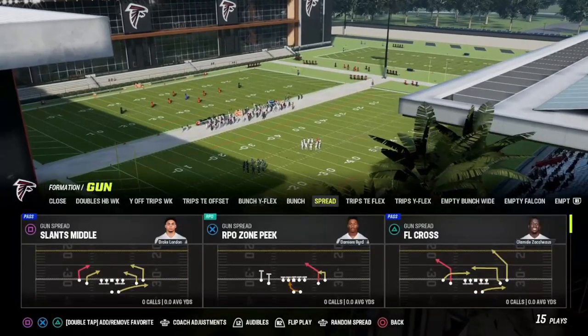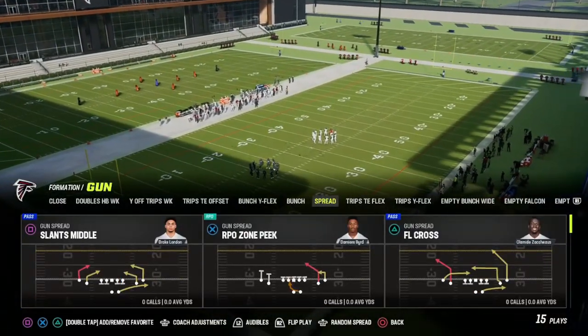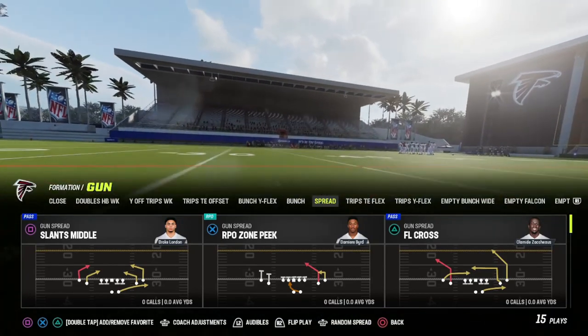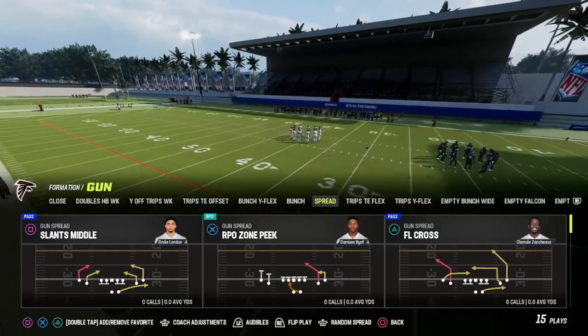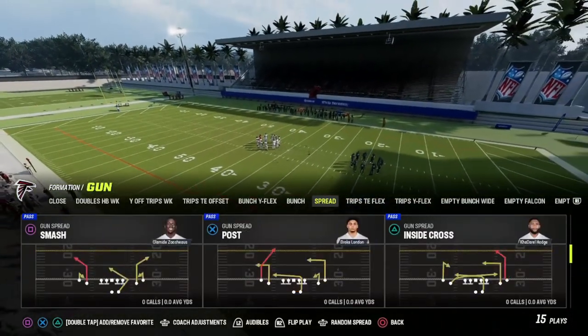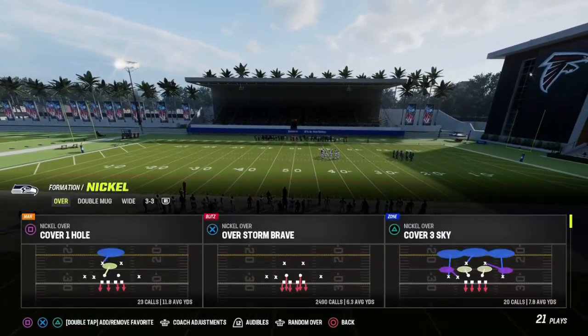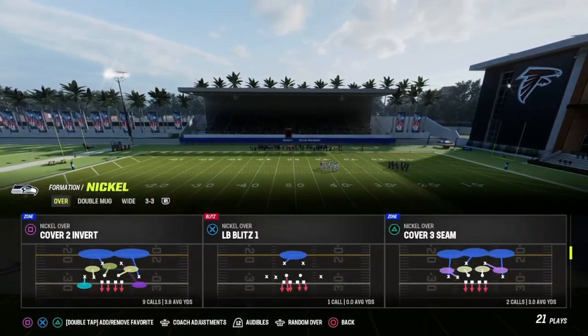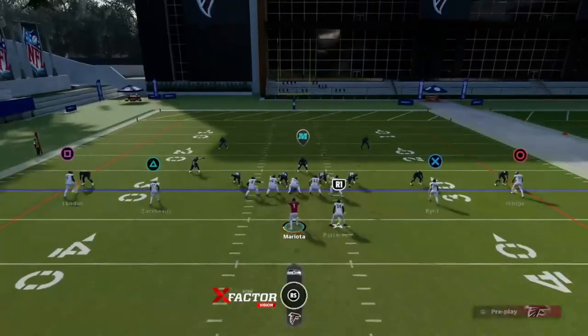We're just going to be going over the secret hot route that I mentioned in a previous video — it was to showcase the running back streak out of the backfield, where it just went straight up the field, straight verticals. EA supposedly patched this route in Madden, but they're wrong — they actually didn't patch it properly and it still works, but with one minor adjustment.